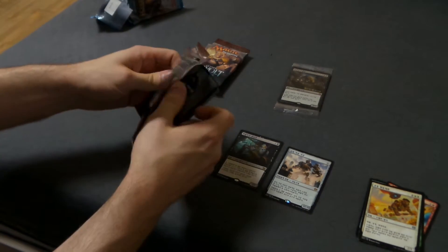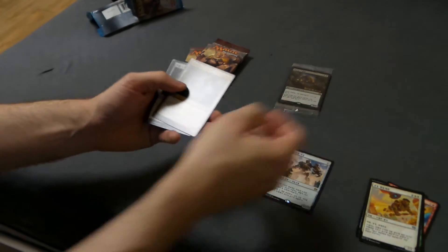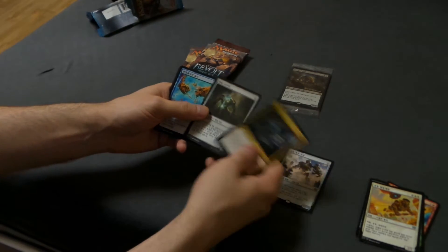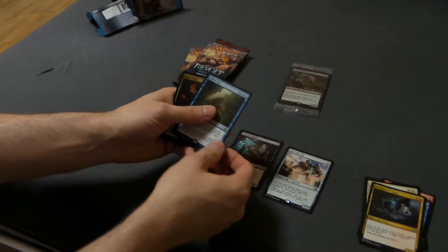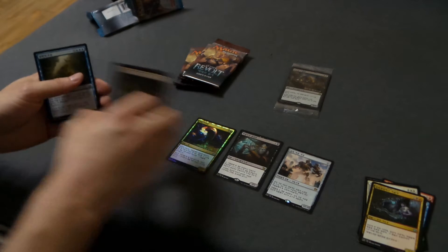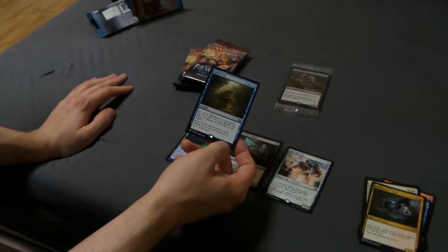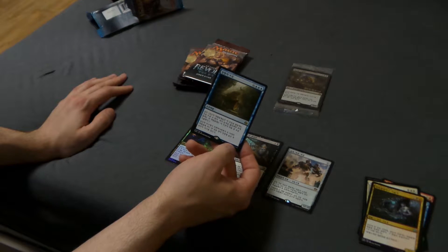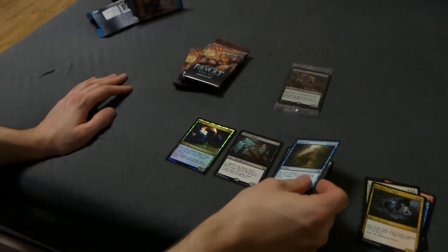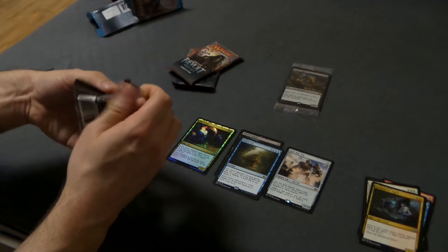Alright, Aether Revolt pack time. Let's open these packs. Here are the uncommons — artifact creatures. Could be black-red. And War of Invention. A foil snake — the Snake is seeing a lot of play currently in the green-black tokens deck. War of Invention: three blue, X, instant, improvise. You can tap artifacts to produce mana. Search your library for an artifact and put it on the battlefield at instant speed. Great card — surprise your opponent at the end of their turn. I'm usually a control player, so that's what I'm looking to do.